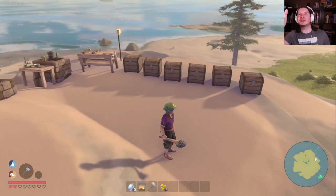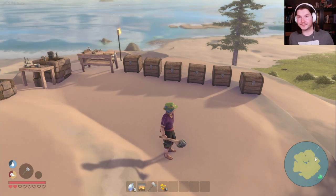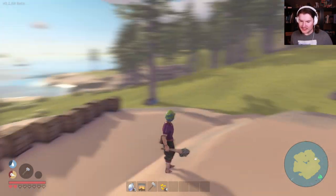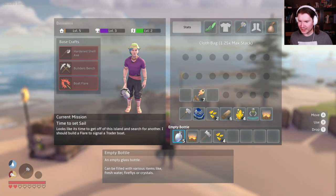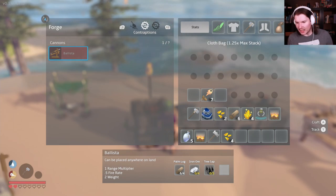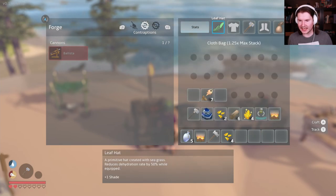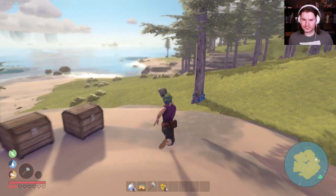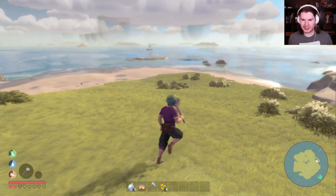I wish I could watch you guys watch me at the same time - we're watching each other. So I want to keep working on my boats. I got the grabber arm - ballista, what does that cost? Iron ore, tree sap, and palm logs. I need to build another one because I put it over here and you're not able to tear it down, but let me go double check that - maybe they changed it.